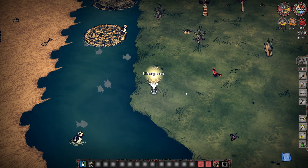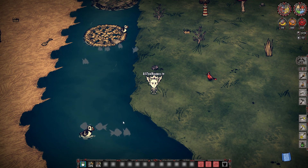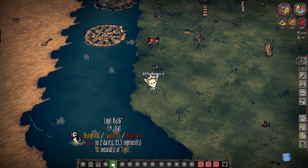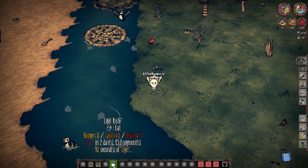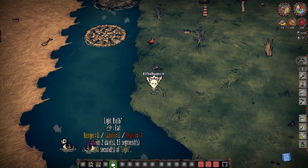I don't want you getting yourself killed just by wanting to have things rot quicker, and honestly, it doesn't take too long. So here we go — let's just imagine you have yourself a set of food. I got some light bulbs that I want to turn into rot, and of course, I want rot now. I don't want to wait around.